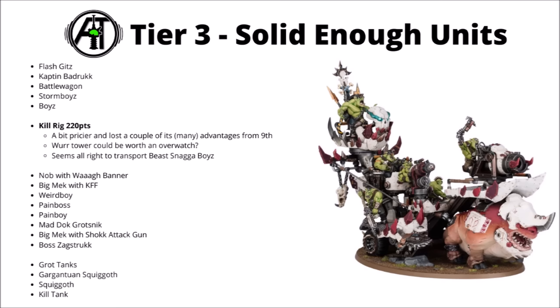The Kill Rig has gone up in cost a bit in 10th edition to 220 points. It's a little bit pricier and lost a couple of its advantages from last edition — things like slowing things down with the heavy lobber and not being a character for certain synergies. The Wirtower is still interesting with a little bit of psychic auto-hitting overwatch, which could be worth one command point if it gives a chance to finish off something big before it strikes. It still seems okay for transporting Beast Snagger Boys, getting a mob up the board, then lending a hand in combat with general purpose attacks wounding vehicles and monsters on a 4-plus.